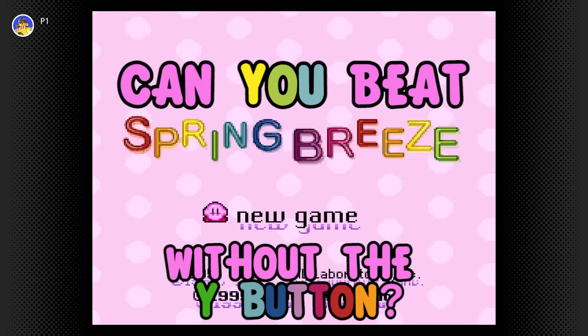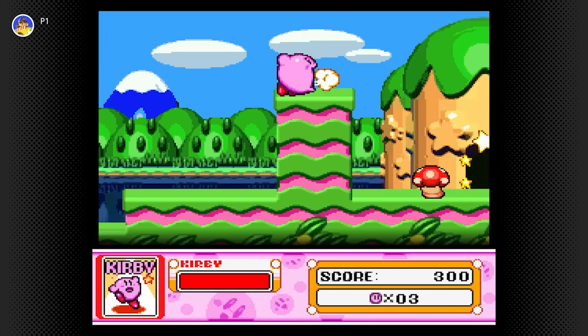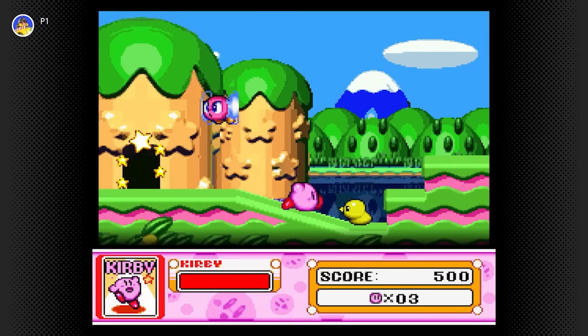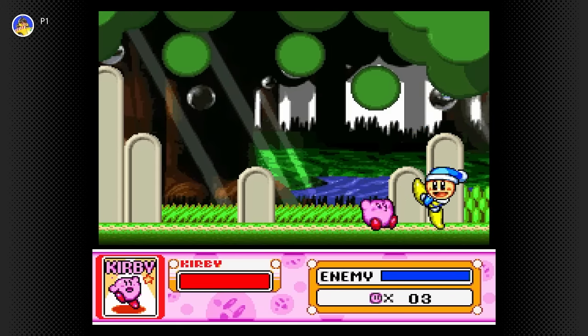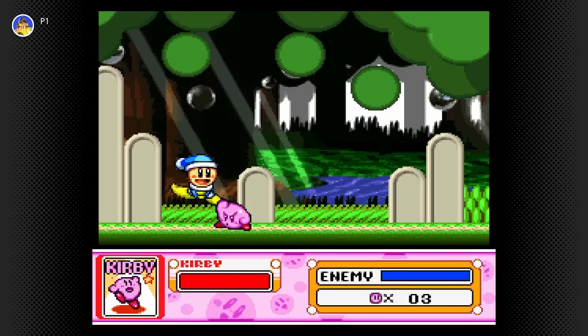Can you beat Spring Breeze without the Y button? Our best method of attack against standard enemies is Kirby's slide, performed with the jump button while crouching. For the most part, ignoring enemies will get you where you want to go just fine. On the second screen is a mini-boss fight against Poppy Brothers Sr. The slide doesn't deal damage to bosses, so we'll have to rely on two alternatives.